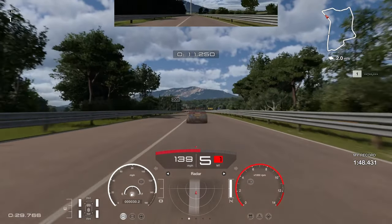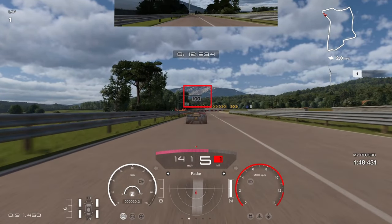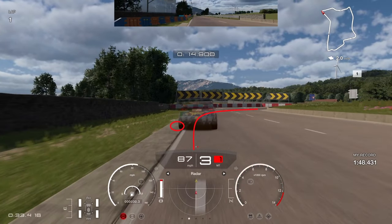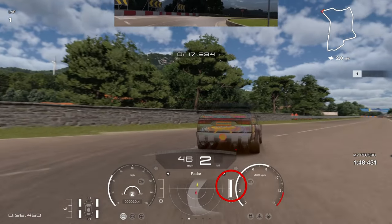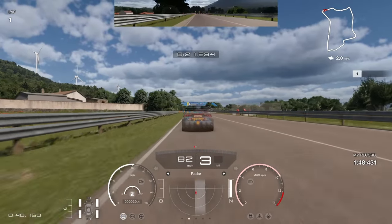The next braking zone — look for the 100 board and brake just before it. Keep the car to the left, braking inputs going in nice and early, downshifting in a straight line. Use the little bit of tarmac on the left-hand side — you can see the ghost doing that — and widen the line in, squaring and rotating the car so you're on the throttle early coming out the exit, accelerating up the hill.